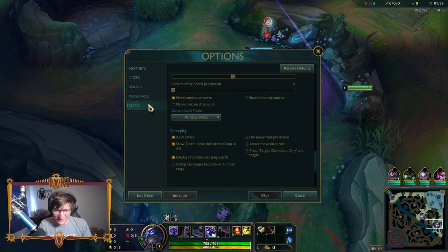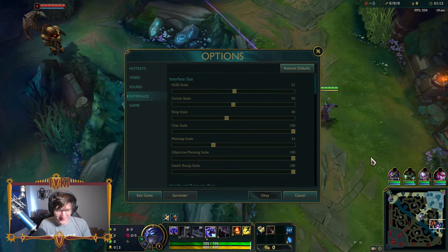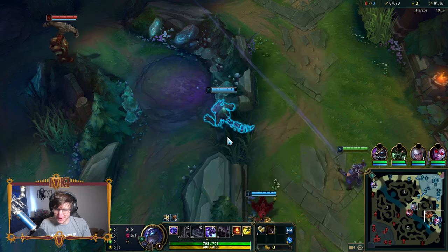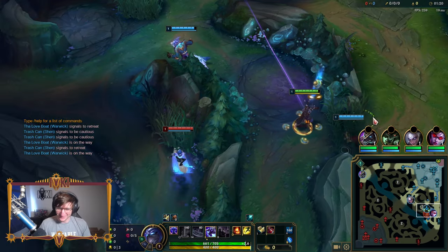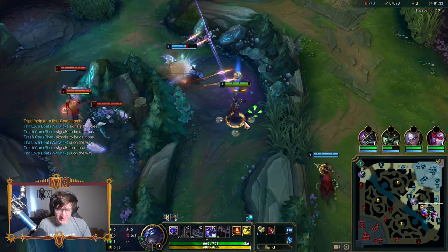On Shen, that thing needs to be on monitor size. Let me figure out how to make that bigger. Interface and then minimap scale. Alright, it's bigger — all the way. Oh my god, that looks so weird. Alright, are we fighting this or what?